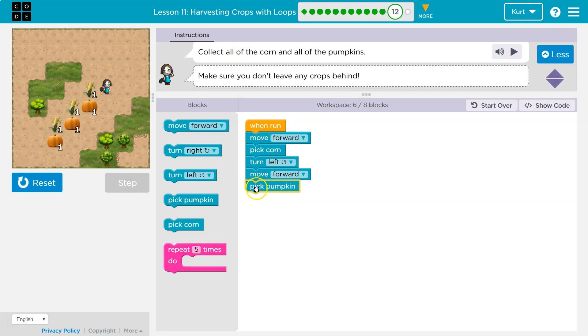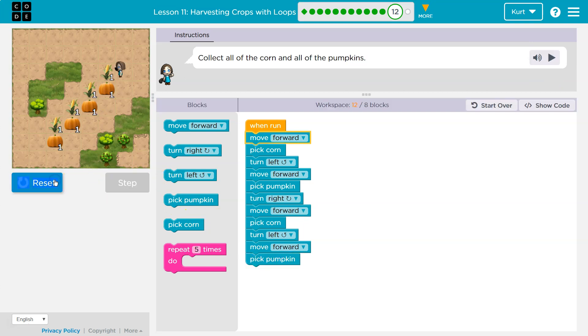So it looks like this is almost one complete step of the stairs. What am I going to need to do now? Turn right, and then move forward, and then pick corn, then turn left, move forward. I always do this because it's hard to think it all out without doing it.